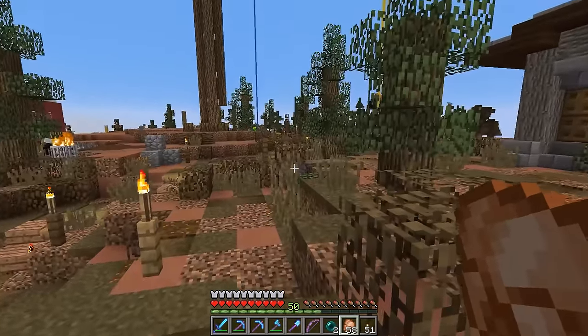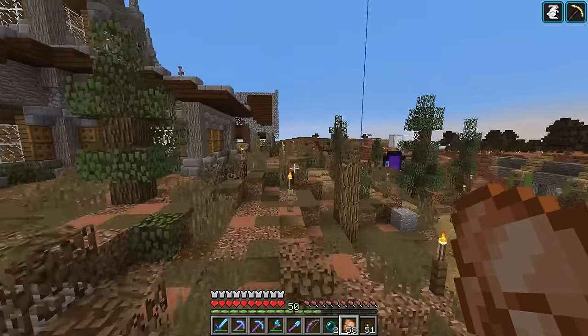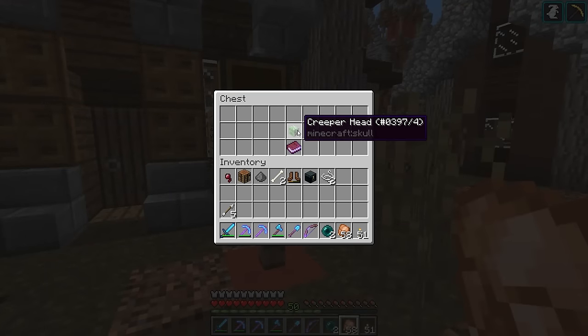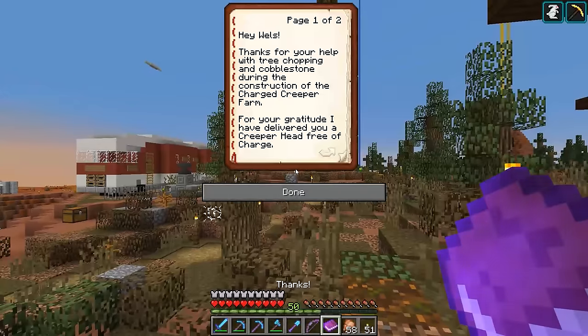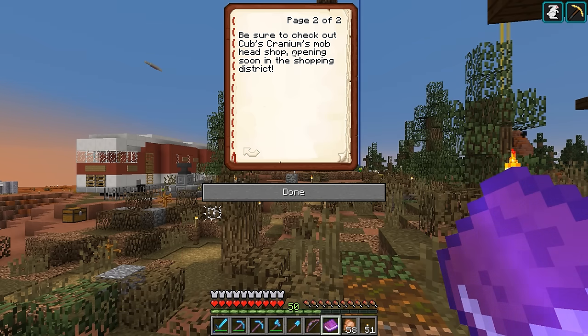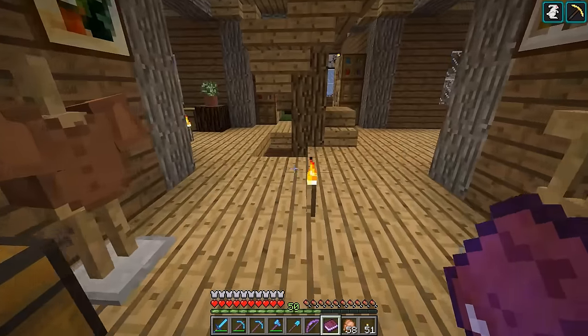Hey guys, Wells Knight here, and welcome back to another episode from the Hermitcraft server. In today's episode, we have mail — we've got mail from Cubfan. He left us a little book that says thanks: 'Hey Wells, thanks for your help with the tree chopping and the cobblestone during the construction of the Charged Creeper Farm. For your gratitude, I have delivered you a Creeper Head free of charge. Be sure to check out Cub's Craniums Mob Head Shop opening soon in the Shopping District.' Very cool — we have ourselves a Creeper Head.